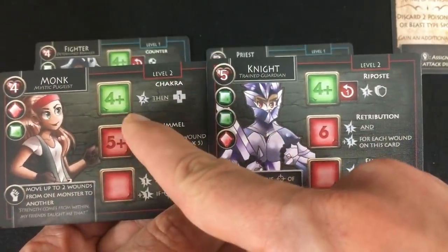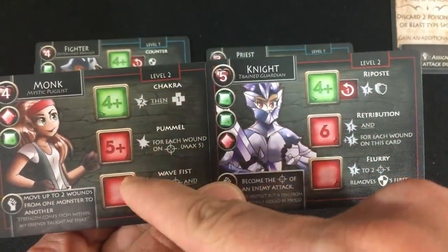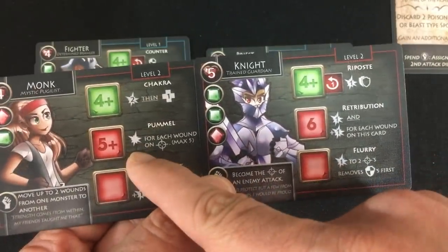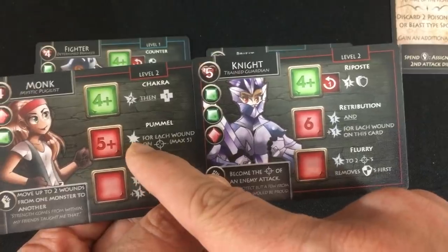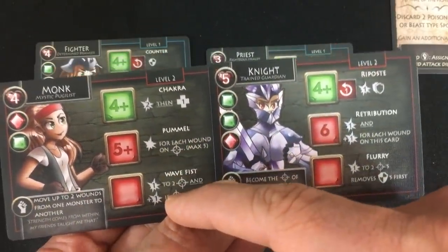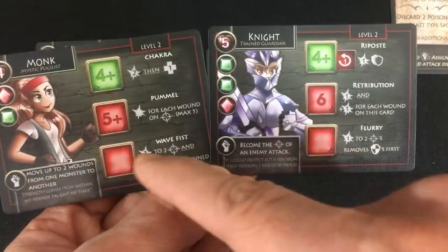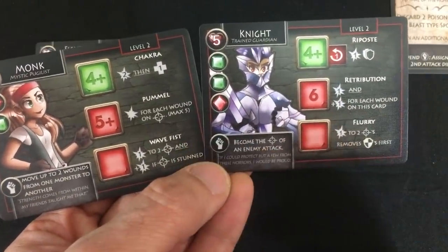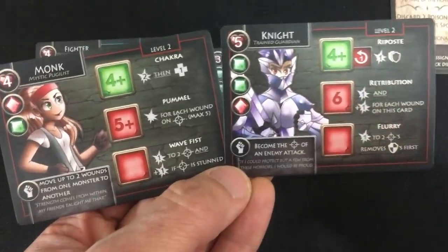In terms of their dice use: the monk can do a Chakra — do two damage and heal — they can do Pummel, where they basically double the wounds on an enemy, and Wave Fist for any red die: one damage to two different targets plus one of those targets is stunned. The knight has a counter ability that does one damage but also damages the enemy and gives everyone a shield. Retribution: one damage plus one damage for each wound on him — that could be a ton of damage if he was really hurt. And Flurry: one damage to two different targets and remove shields first.